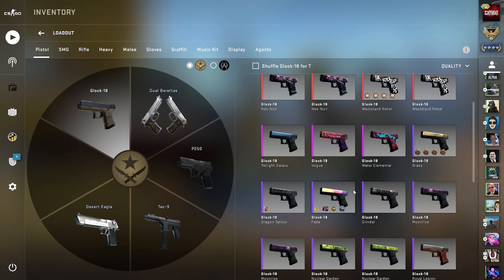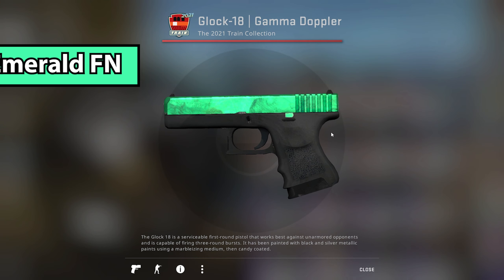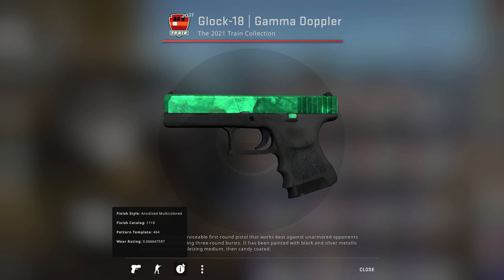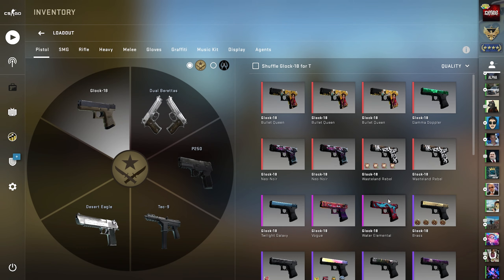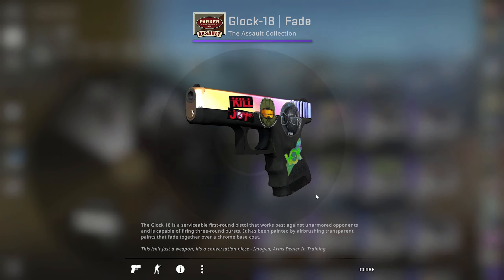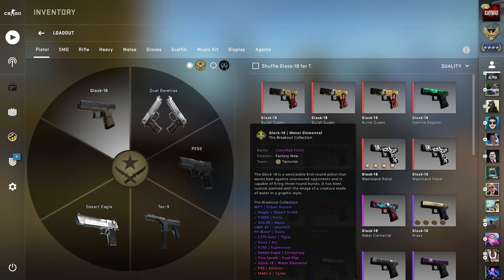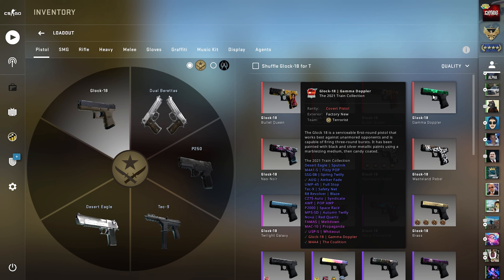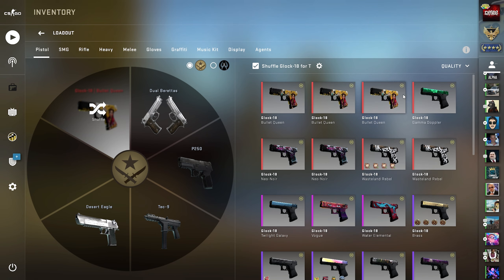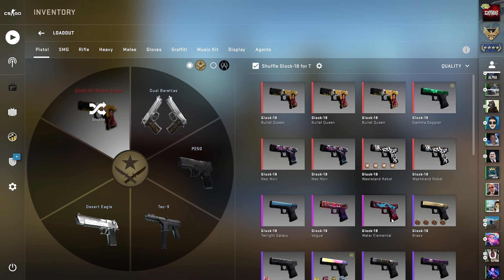The Glock is going to be such a hard decision because there are so many great Glock skins. Obviously there's the brand new Glock Gamma Doppler Emerald, probably one of my new favorite Glocks in the game. But there's also the Glock Fade. We could use anything else like Neo Noir, Bullet Queen, Vogue, or Water Elemental. I think the smart move is to put them on shuffle — the Glock Gamma Doppler as well as the Glock Fade.